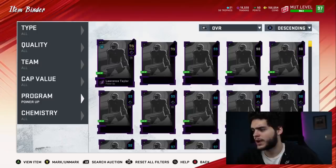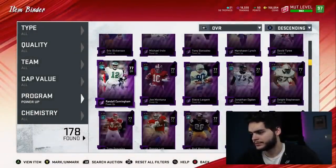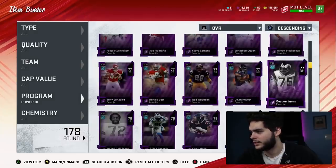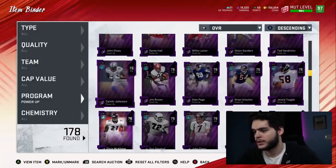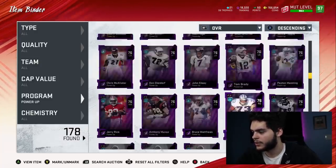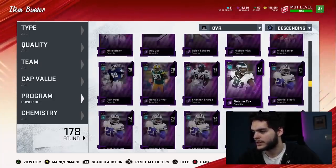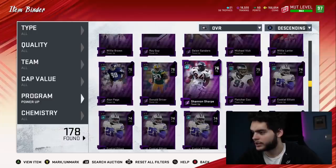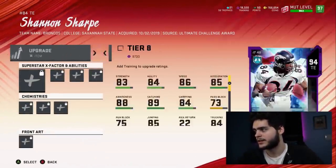There are five more — let's see what I have in my binder before I start buying some of these. Scrolling down... I've had a lot of power-ups this year and I've just always held onto them. I found Shannon Sharpe, which is actually cool. I've been wanting a new 99 tight end, and Shannon Sharpe does get to 99 tight end. There we go.